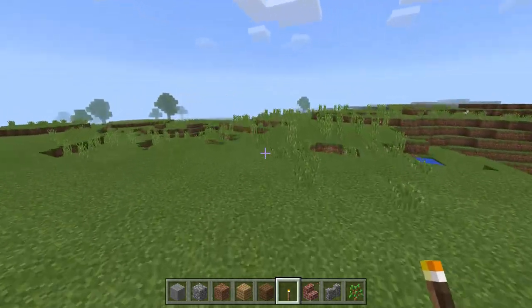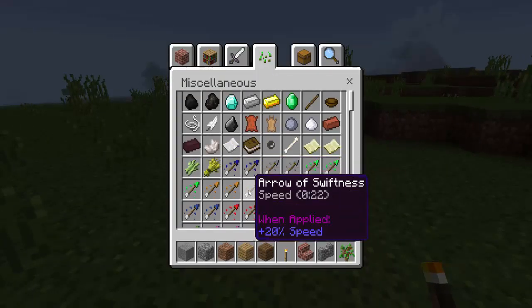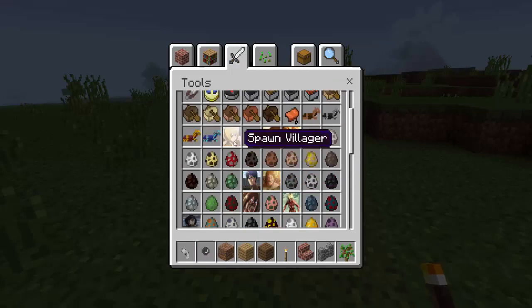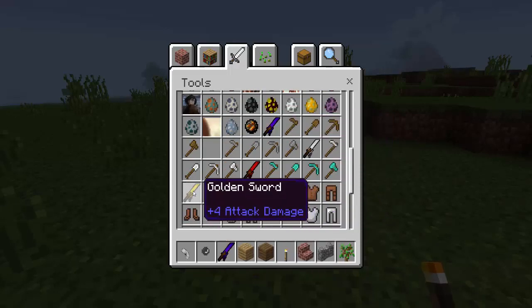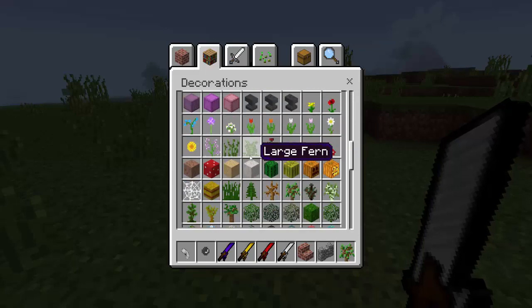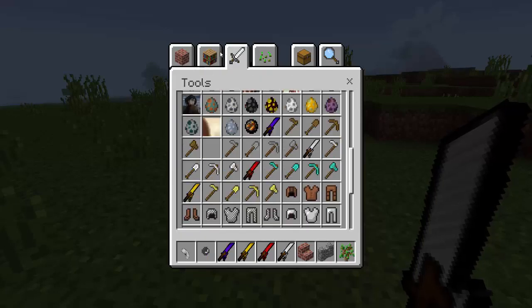So these Titans spawn randomly in the world, so we're going to try to find some. In the inventory we get some new stuff — this is an arrow, and let's go ahead and get the bow. This is the bow and it looks really cool. And we also have a wooden sword, a golden sword, a diamond sword, and an iron sword. These look really cool.